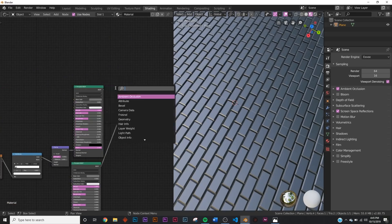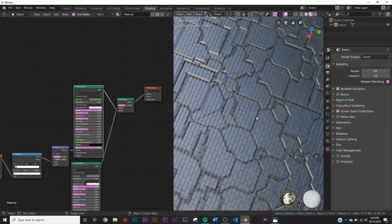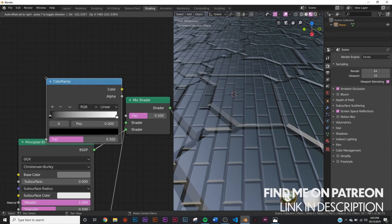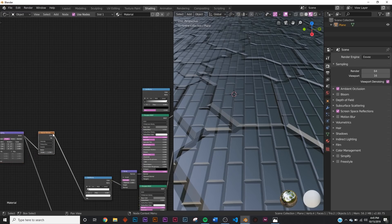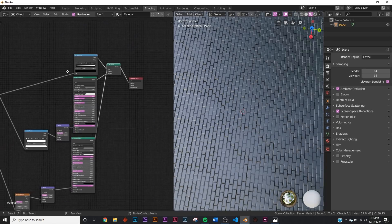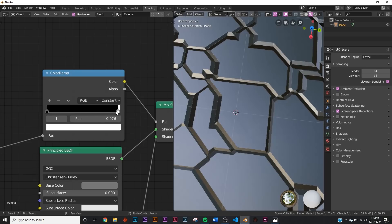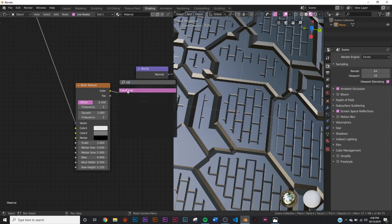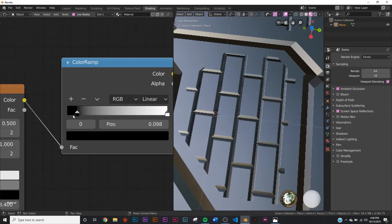Now we need to mix these two together with a Mix Shader node. Bring the Principled BSDF and plug it into the bottom socket. To control how they interact, add a color ramp and take the Voronoi - move it up with G so we can reuse it later. Plug the Voronoi color into the color ramp and the color ramp into the factor. Swap the order in the mix shader, change the color ramp from linear to constant for a harder edge, and now you can reveal the voronoi shapes in the middle.